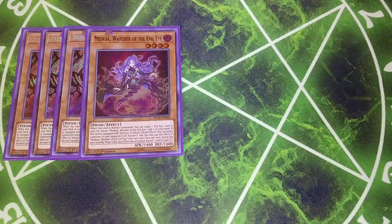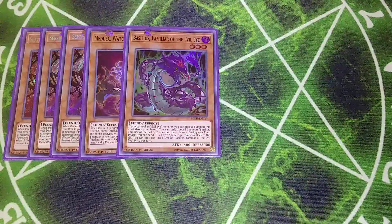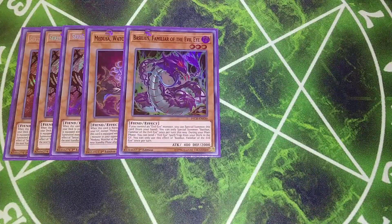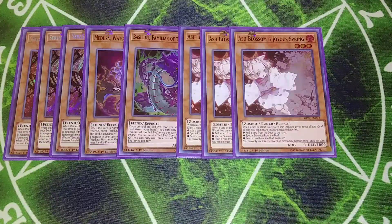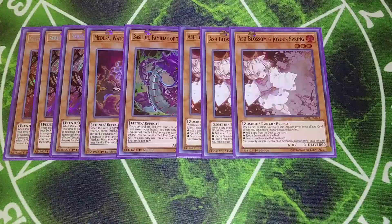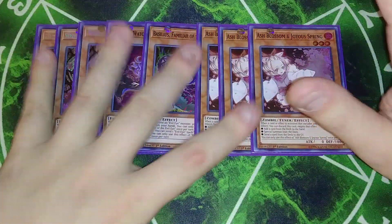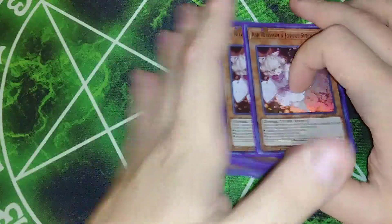I play a single copy of Basilisk Familiar of the Evil Eye. If you control an Evil Eye monster, you can special summon this card from your hand, and you can only special summon it once per turn. During your main phase, you can send an Evil Eye card from your spell and trap zone from your deck to the graveyard, which can be really pivotal because some Evil Eye cards work very well by being sent to the graveyard. Then three copies of Ash Blossom as hand traps — that's pretty much it for the monsters. You can play more hand traps, but I lean more heavily on my spells and traps in this particular build.